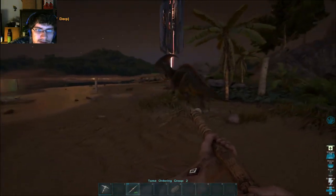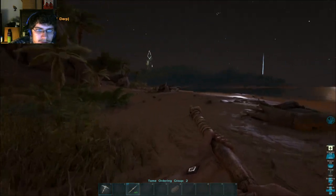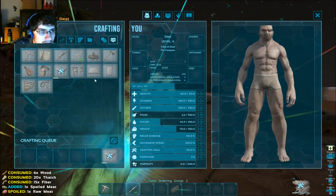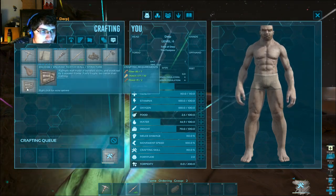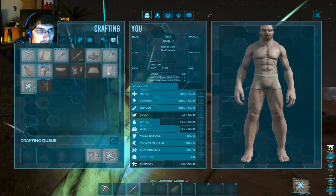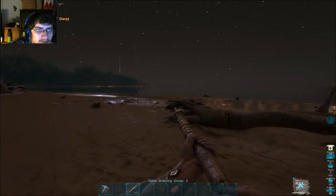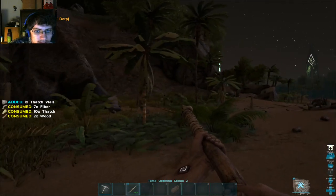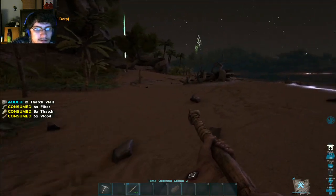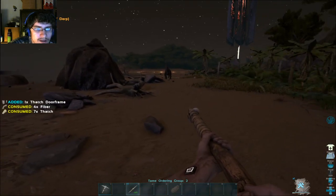I can use those things to start off a base actually. Let's get that foundation started, get a couple of walls at least. Three walls, door frame, and a door — there we go. Now I just need a ceiling when I'm able to craft one. That's what I hate — crafting goes slower than hell while you're crafting stuff.